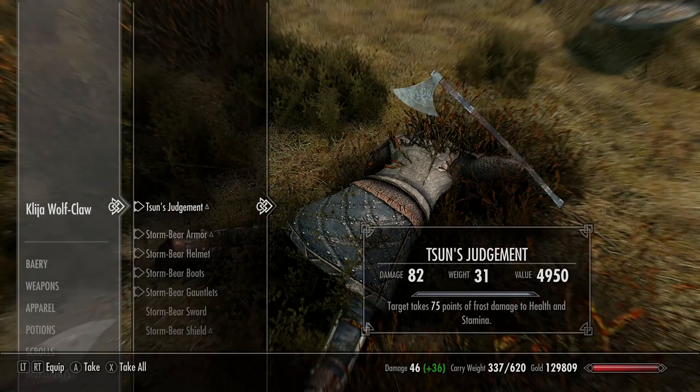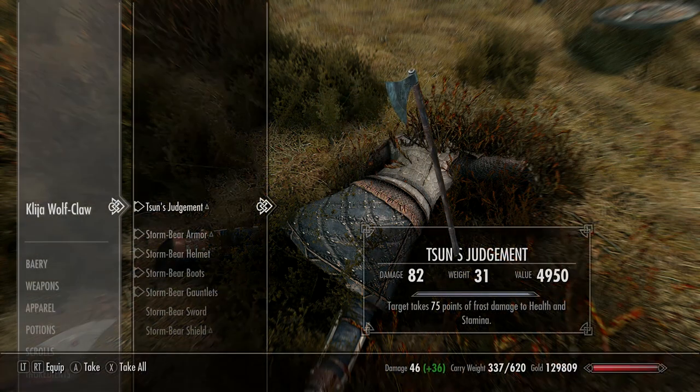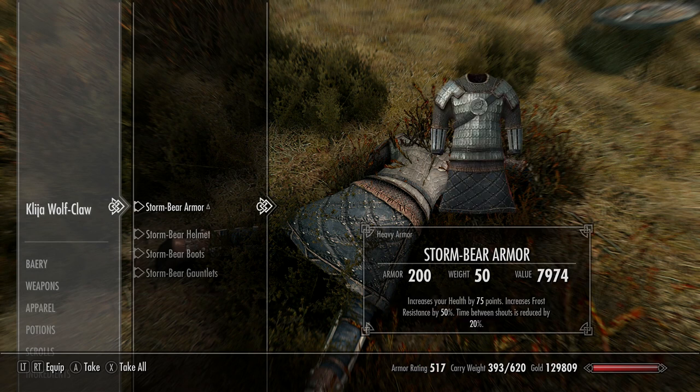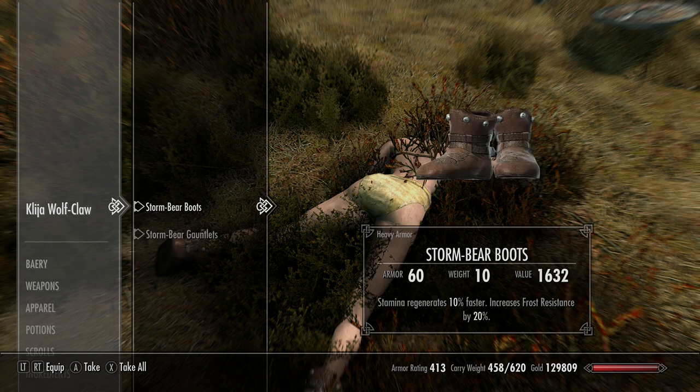On Kina Wolfclaw you'll find Tsun's Judgement — same concept but dealing frost damage rather than fire on the two-handed axe. The Stormbear armor set shield does double bashing, 20% more damage with your shield, and 10% resistance to frost. The sword does 45 frost damage, and the armor set gives a 75-point health increase, 50% frost resistance, and reduces shout cooldowns by 20%. The helmet also gives a great increase to the armor rating.